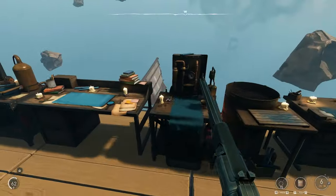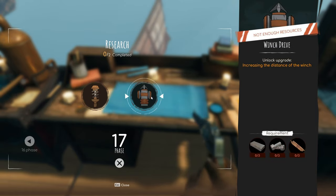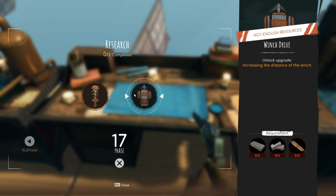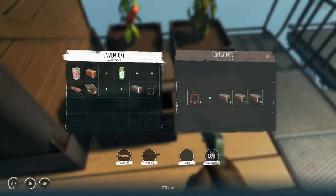Let's go check the next phase. Phase 17 — we need a damper, increases distance of the winch. I probably should work on the upgrades first and then the new blueprints. We need six steel ingots and three brass ingots. Should be easy enough.